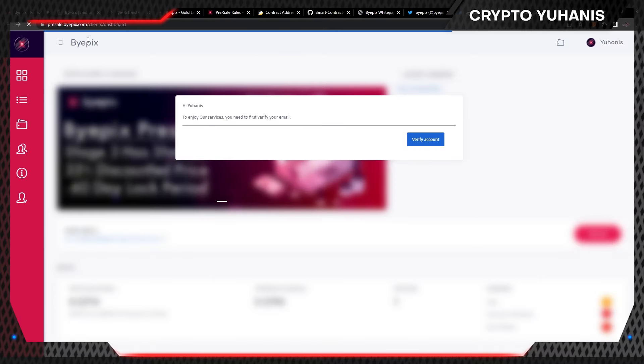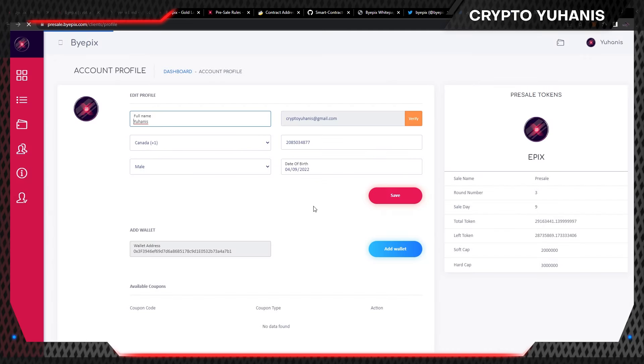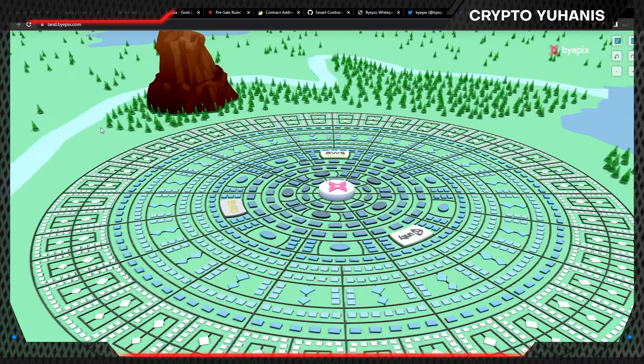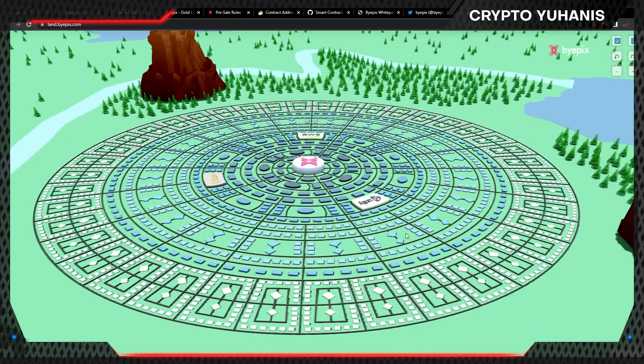Before we dive into this huge project, let's explore the pre-sale. When we click this button, we will see their login page. If this is your first time in this project, you can hit the register button to create a new account. On this announcement, there is also an explore land map and explore gold land button. Let's explore the land map for a second. In this circle, we can see lots of shapes with different colors.